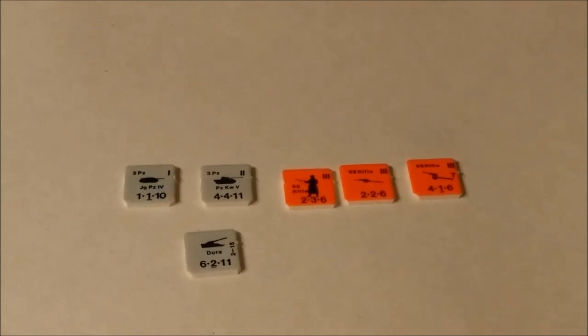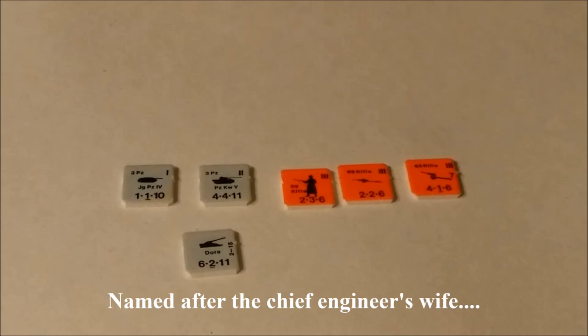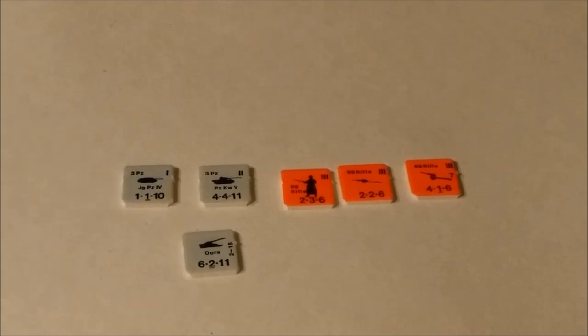Here we have a brief example of some of the actual units used in the game. To the far left we have what looks like the 3rd Panzer, the Jag Panzer IV, attack strength of 1, defense strength of 1 underlined, and 10 movement points. A unit of the 69th Rifles, a Soviet unit. We have an anti-tank gun next to it, and to the far right we have another artillery piece — attack of 4, defense of 1 underlined, and a movement rate of 6. At the bottom we have the famous super gun Dora with an attack strength of 6, defense strength of 2 underlined, and an 11 movement point factor which can only be used on a railroad.